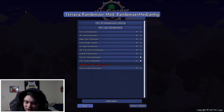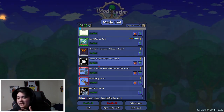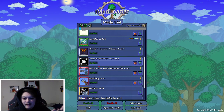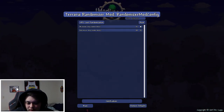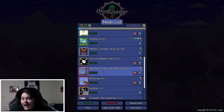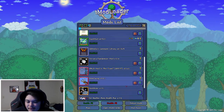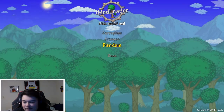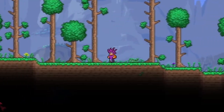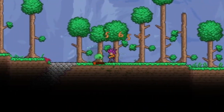Town shop randomization, chest contents randomization — it's all randomized now. I wanted to make it so if I broke a piece of dirt it would drop something random, but I don't think they have that option. I do want to do a randomizer where literally every single drop is randomized. Right now it's just enemy drops and chests — good enough. We're playing expert mode because I feel like this challenge is gonna be really easy. This slime right here — this will be our first official weapon.